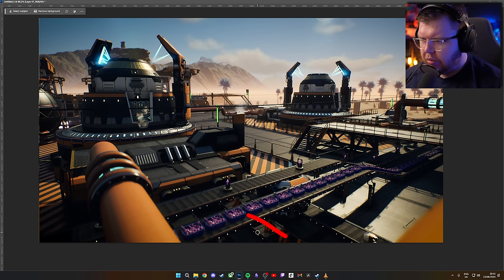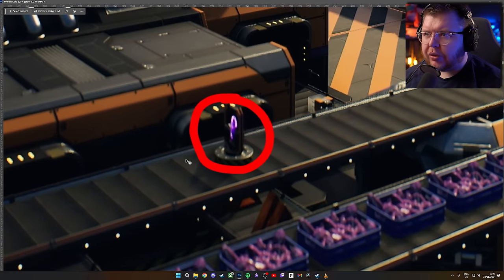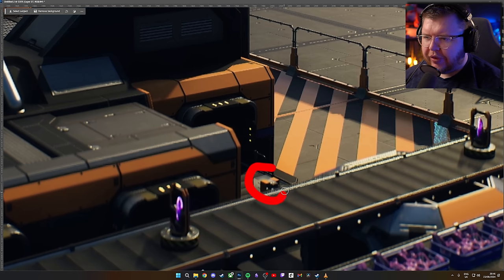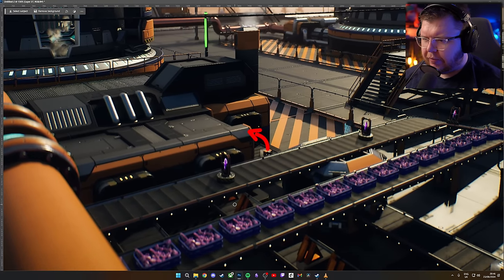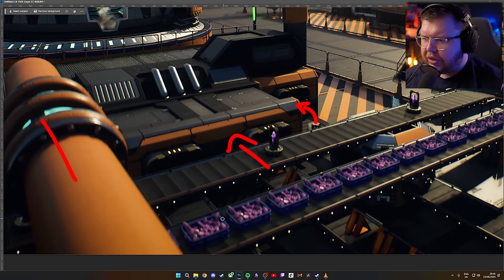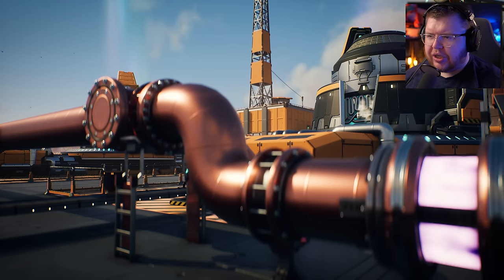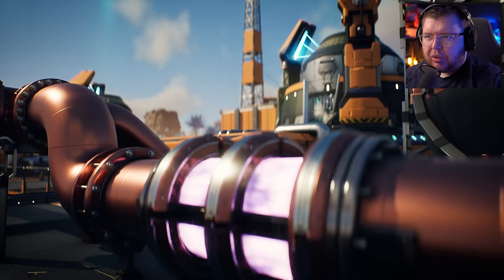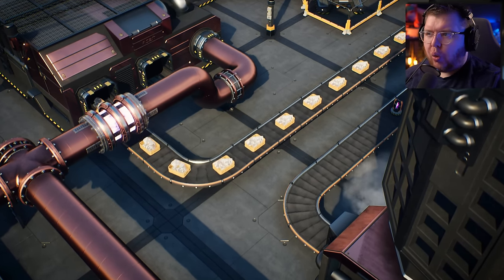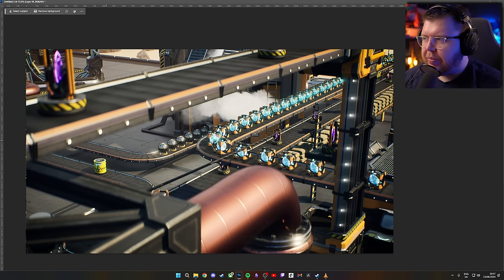Now we get a better look at the actual quantum computer inputs. There's the blue liquid again and the prisms — I was mistaken about the quartz, it doesn't seem to be heading this way. But we do have these quantum crystals going in there. There's also another belt we can't make out clearly. We then come across this brass-looking panel with the pepto-bismol, and again the sludge with the quantum crystals.